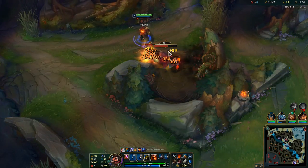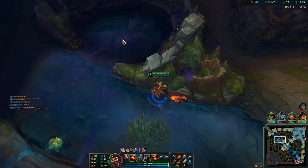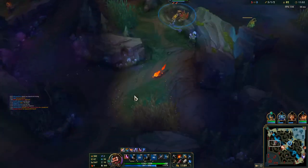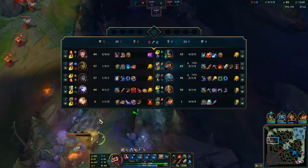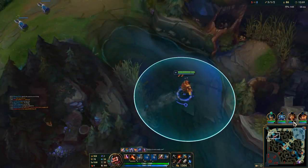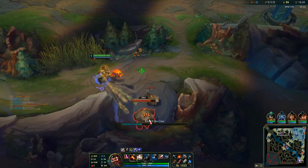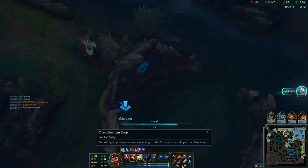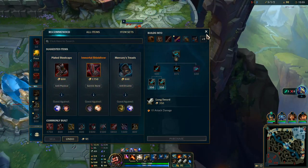We're going to pick up the raptor camp and then move into Herald. My clear is a little messy right now. I do not know how much health that guy survived on but it could not have been a lot. Ivan's going to take the drag here too — this is a really painful situation. I'm going to base but I'm pretty sure the objective is gone. It really sucks to be this fed and not be getting any of these early objectives, but sometimes that's just the way it is.